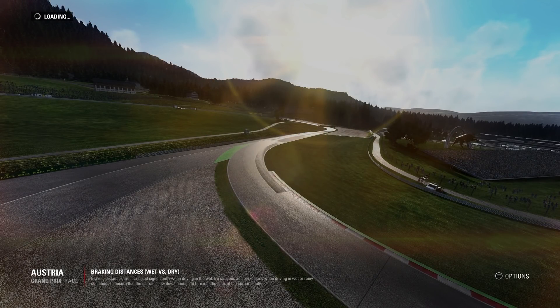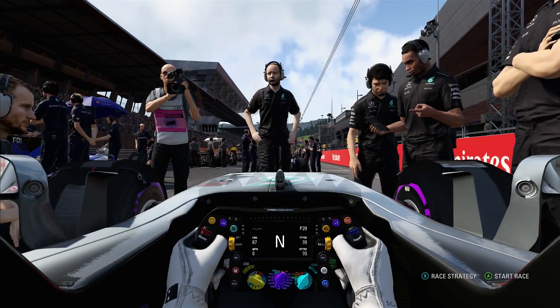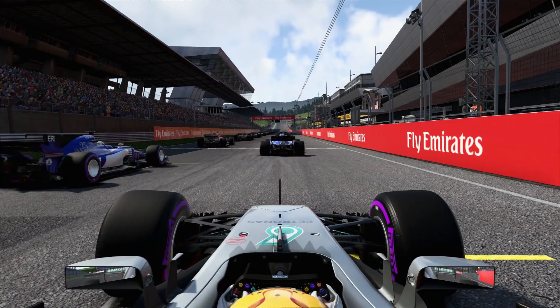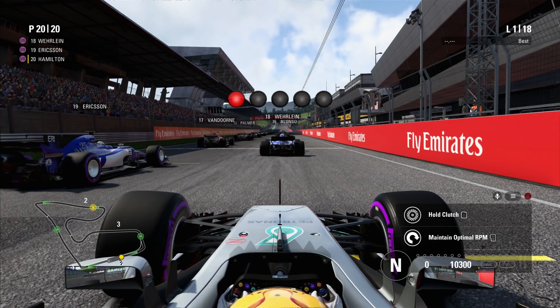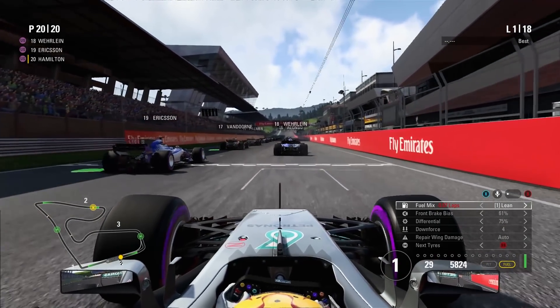Here we are then on the grid, ready for the Austrian Grand Prix. I doubt I'm going to do all 18 laps of this race, because after one lap in qualifying this was already pretty damn painful. But here we are on the grid, with the two Saubers alongside me. Hopefully we can get off to a nice, clean start. It's five lights here in Austria, full assists — and it is lights out.